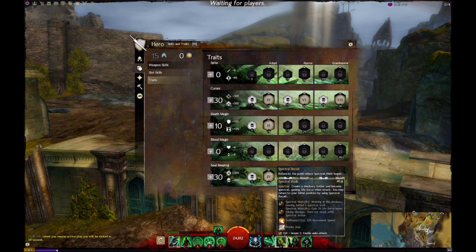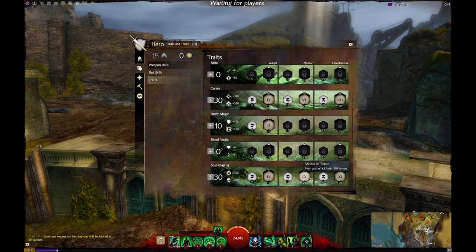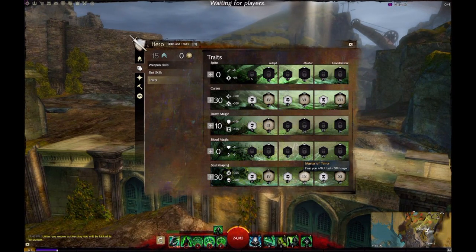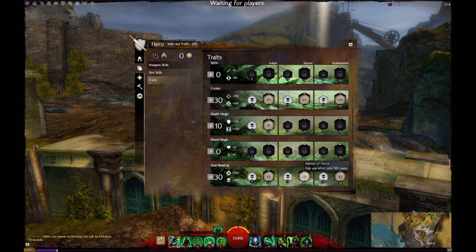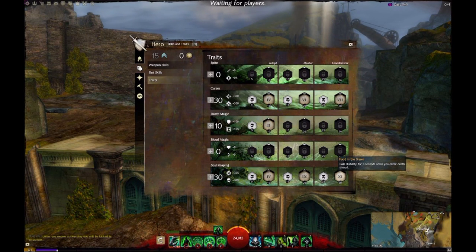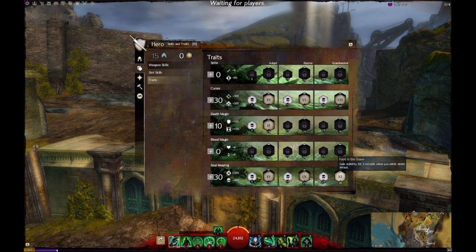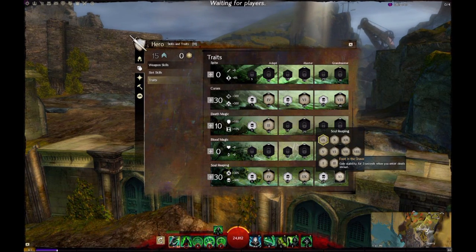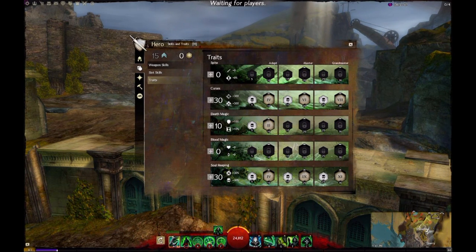Spectral Mastery reduces the cooldown to 48 seconds and you have 33 seconds of swiftness, so basically a 15-second downtime on swiftness. Plus reduced cooldown on a stun break — 48 seconds instead of 60 seconds — always good when you're on Necromancer because you're going to get targeted a lot. Next one is Master of Terror — this is probably a must for this build. The extra fear duration will almost guarantee several ticks off on your fear, really good CC, almost guaranteeing people will get off the point. On Clock Tower, it's actually going to knock them off. Last one is Foot in the Grave — I love this trait. In a team fight you don't get thrown around as much, and if used to maximum efficiency it's a 30% uptime on stability.